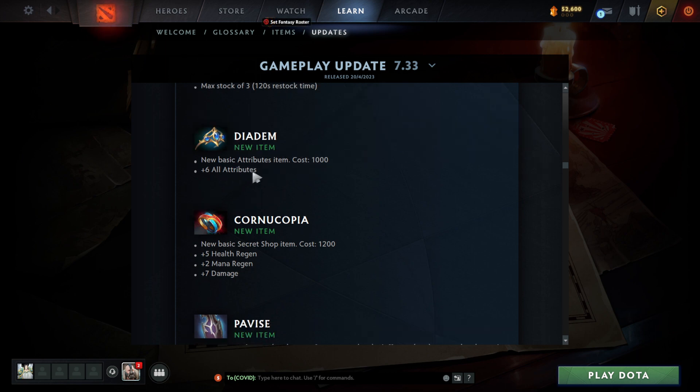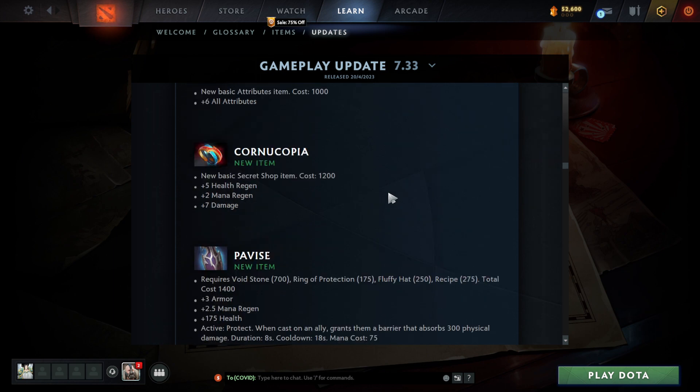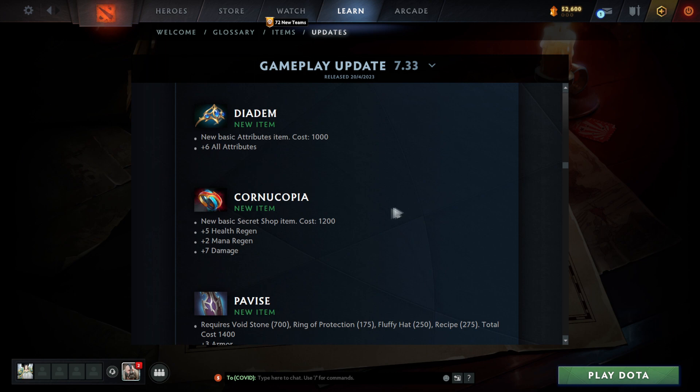Another new item is Diadem — a new basic attributes item, costs 1000 gold, plus six attributes. I don't think that's really worth it though. They must have gotten rid of branches for them to create this item, because you can get six branches and it doesn't cost you 1000 gold.